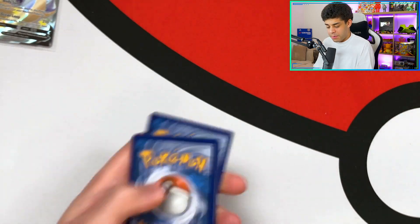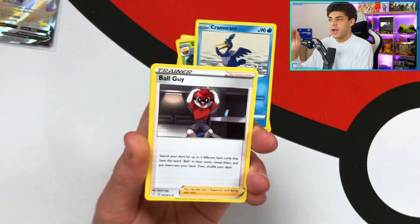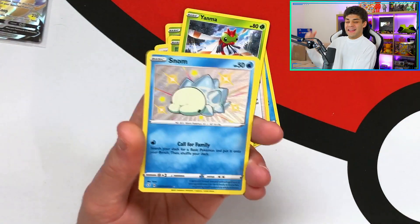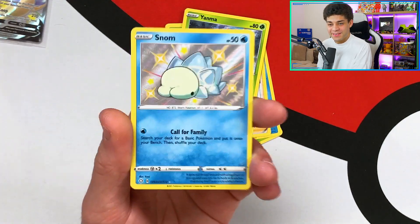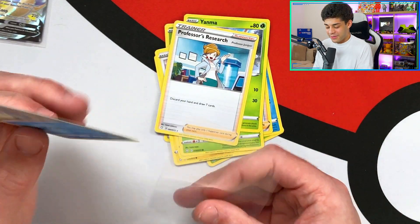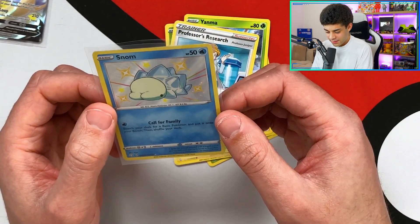Fourth pack of the tin - let's go for water. We've got so many lightning energies. Eldegoss, Cramorant, Ball Guy, Yanma, Morpeko, Eevee, Gossy Fleur, Yanma... Let's go - come on! We get a Shiny Snom! Look at this - absolutely love it! Shiny Snom for the win, absolutely get in there. Can we get another pull behind this? We get a Professor's Research but it's all good - we pulled a shiny from the Shiny Vault in a Shiny Snom. It's 3-2 with one pack left.